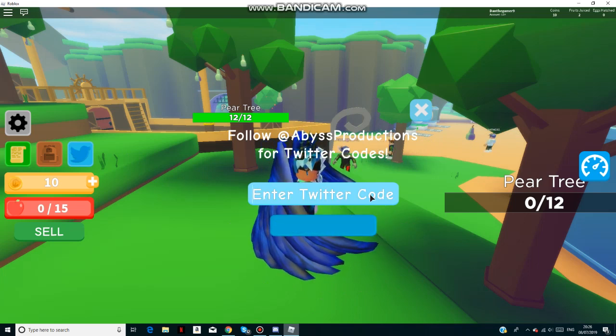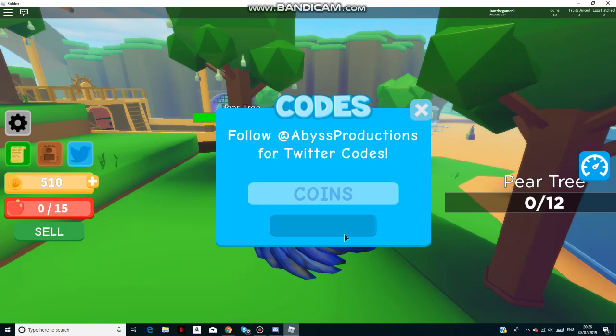The code is COINS — let's submit that. I think it's all capitals: COINS. Submit that and it'll give you 510 coins, shown in the left-hand corner of the screen. You can see the coins right there.